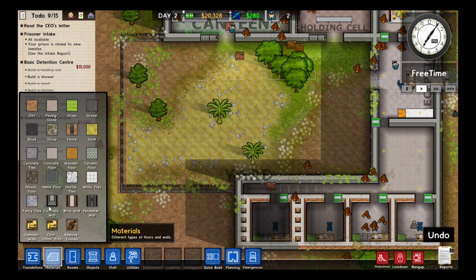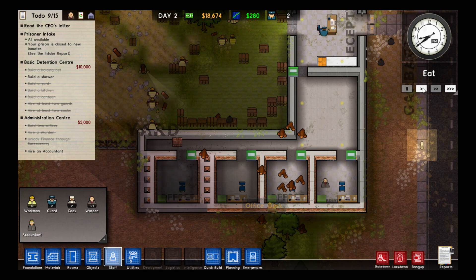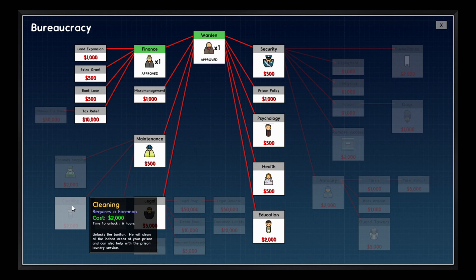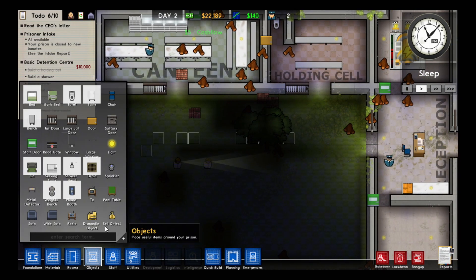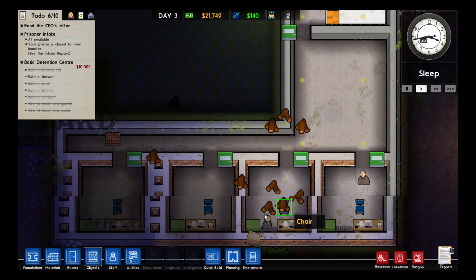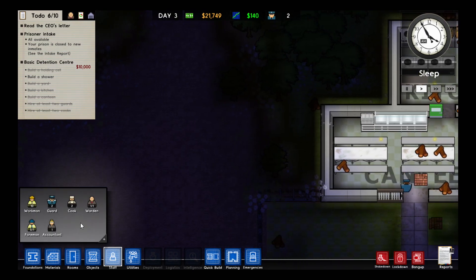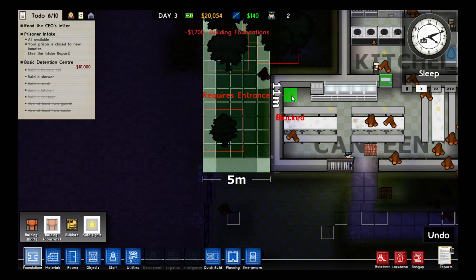I'll actually make this look really nice and have the whole yard being grass with loads of paths around. I should probably hire an accountant now that I've researched finance, and I'll get some more research done. If I start researching maintenance, he can start researching cleaning and I can get some janitors to clean the place up. Now the whole yard has been made into grass and I'll build some paths across so that it's not confusing. I've gotten my grants for putting these two in an office, which means I have a bit more money to play around with. I should probably build a shower and I'll put that right next to the canteen.